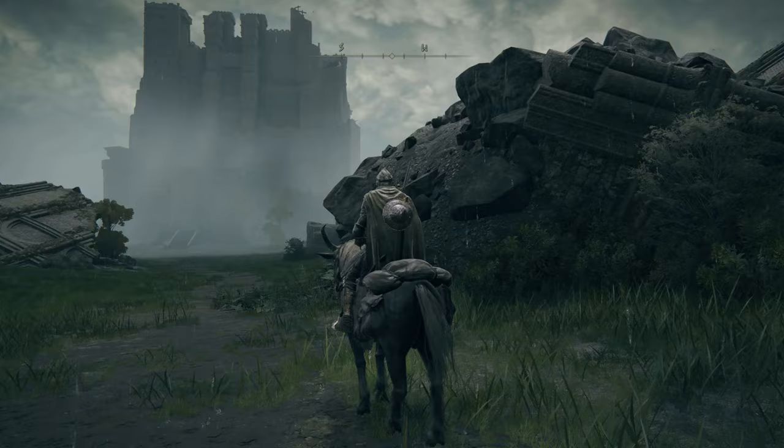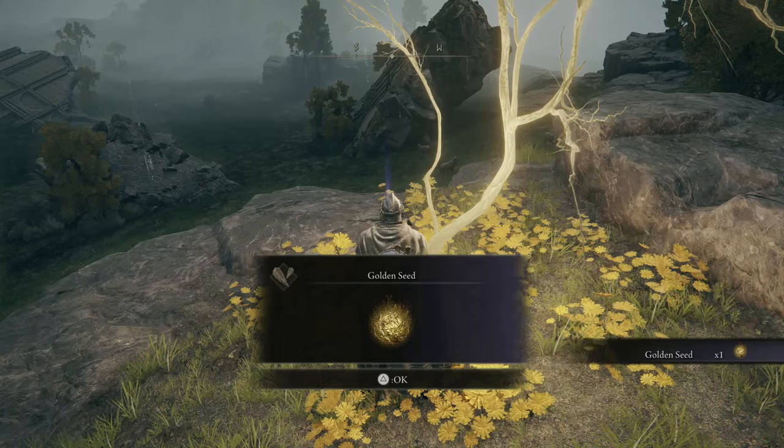Just south of Limgrave is the Weeping Peninsula. From the Castle Morne Rampart Site of Grace, head south towards Castle Morne and you'll find a Golden Seed on a cliffside along the way.